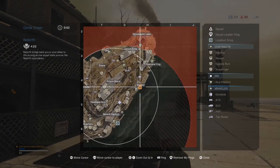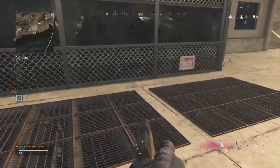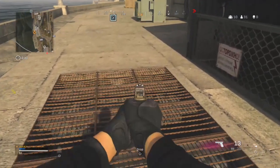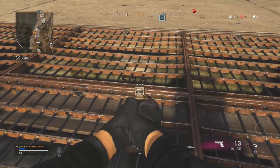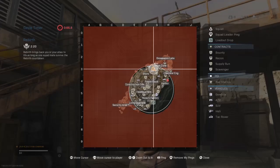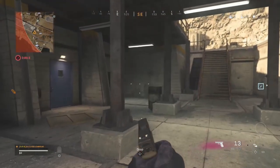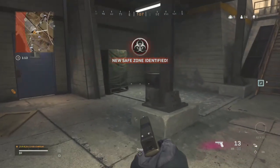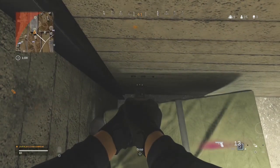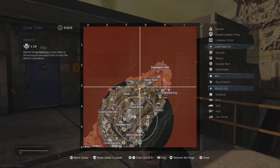Number eighteen is called generator — head to the little building over by harbor, come to the metal crates, find the generator, go to the crate all the way over, go prone, and look through the floor for the code. Number nineteen is called green — head to decon zone, go all the way to the lower level, hop on top of the little green crate, and look down for the code.